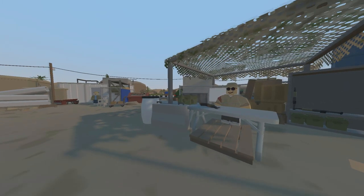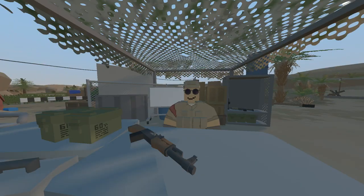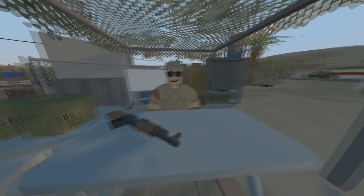Next we come to this NPC. This NPC is called Red. This is basically some sort of safe zone armory. This NPC mainly buys and sells weaponry. A unique feature on this NPC is that it can be upgraded in order to unlock better deals.